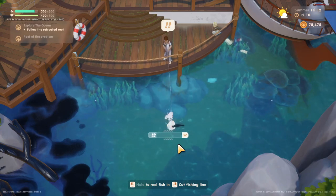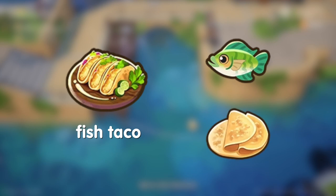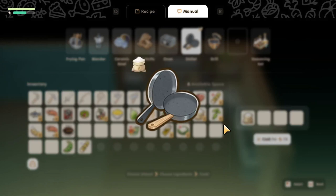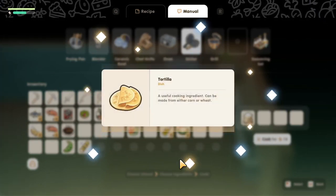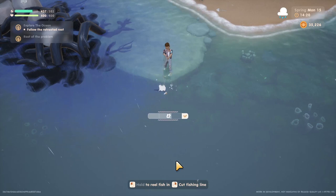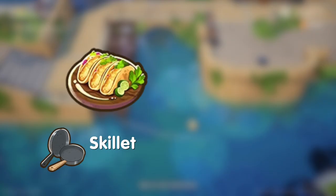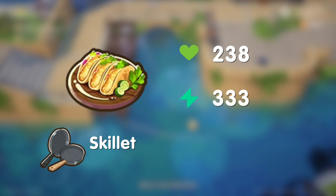Last up is the best on the two-ingredient list: fish tacos. Fish tacos can be made from any fish and a tortilla. The tortilla is an additional step — it's actually another dish that consists of any flour. Currently the only flour available you have to buy at Sam's. The reason it's still the best on the two-ingredient list is because it is available in all seasons, and for the tortilla you use a skillet — the same utensil you use for the fish taco. This means you don't need an additional utensil to craft this dish. It gives you 238 health and 333 energy, and sells for a nice 320 gold.